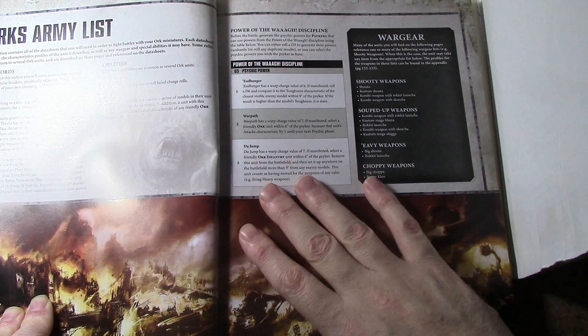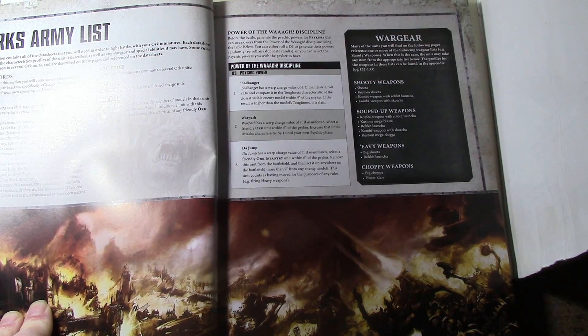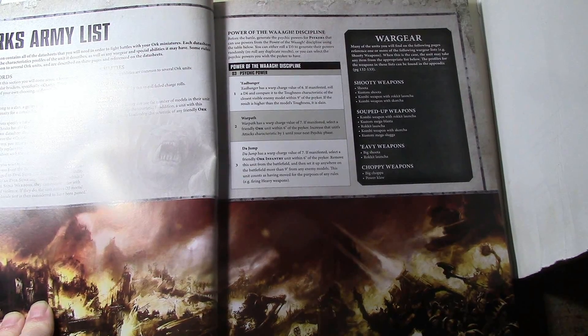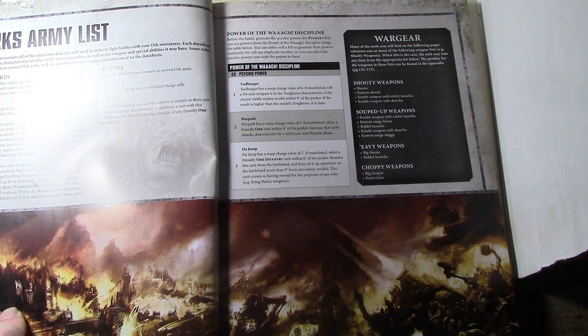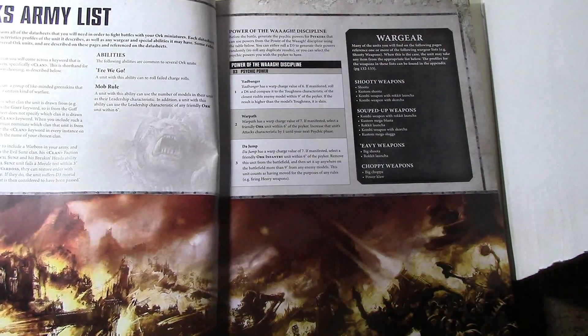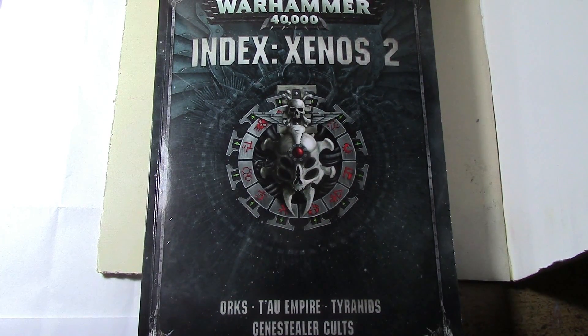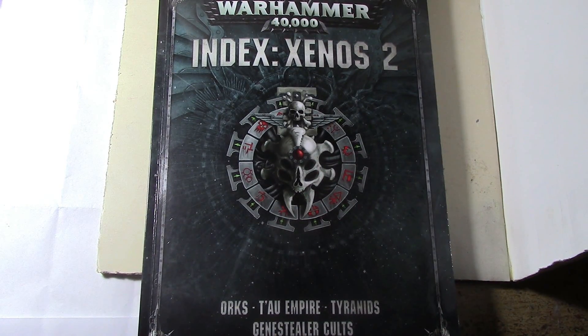There's a lot you can do with Da Jump. My favorite is using shoota boys — jump in a unit of shoota boys with three rokkits, shoot the shootas at one target, the rokkits at another, then charge a third. That's the beauty of 8th edition rules. You unload with 50 shots, three rokkits doing some wounds to something, and you still get to charge. Mob Rule and Da Jump together make Orks very playable in this edition. Ork infantry are still extremely squishy, but we'll cover that later when we go over the individual war datasheets. This has been a quick introduction to the Ork army from the index, which we hope will be updated before too long.